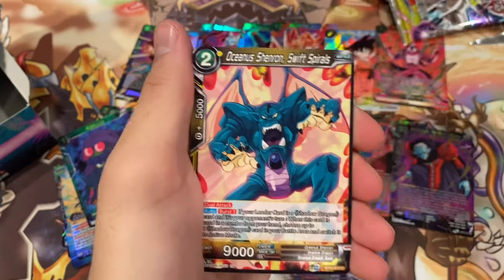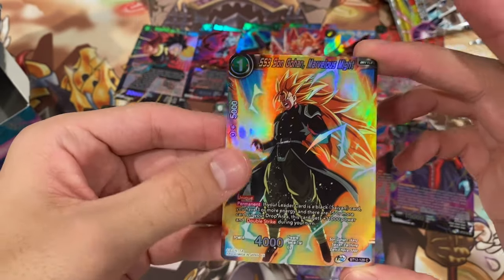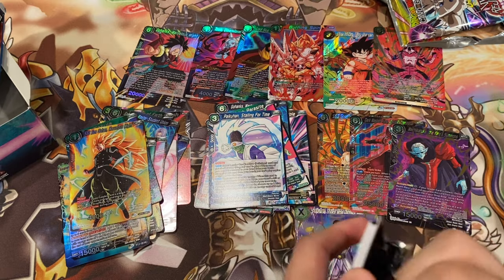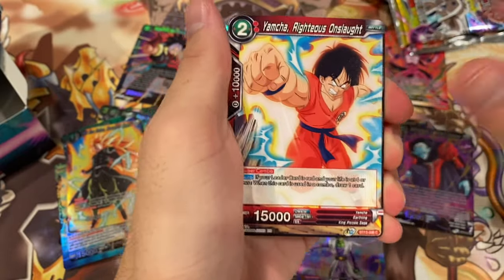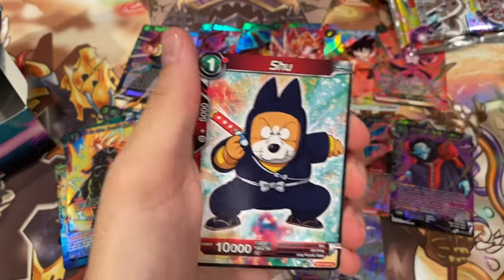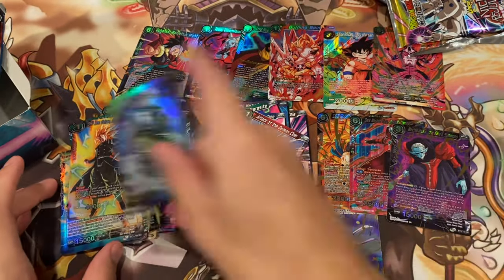Cheetah, Gohan, Shenron, One Star Ball — blah. SS3 Son Goku, Marvelous Might. Very cool looking card. Another Pai Khan — I think it's Pai Khan. I might just sound like a moron. I probably sound like somebody who's just trying to read the names for the first time ever. But I do know these — I have watched the show. Trunks, Shoe. A foil Vados, Cosmic Aid. Very cool. And then Attack of the Demon Clan.